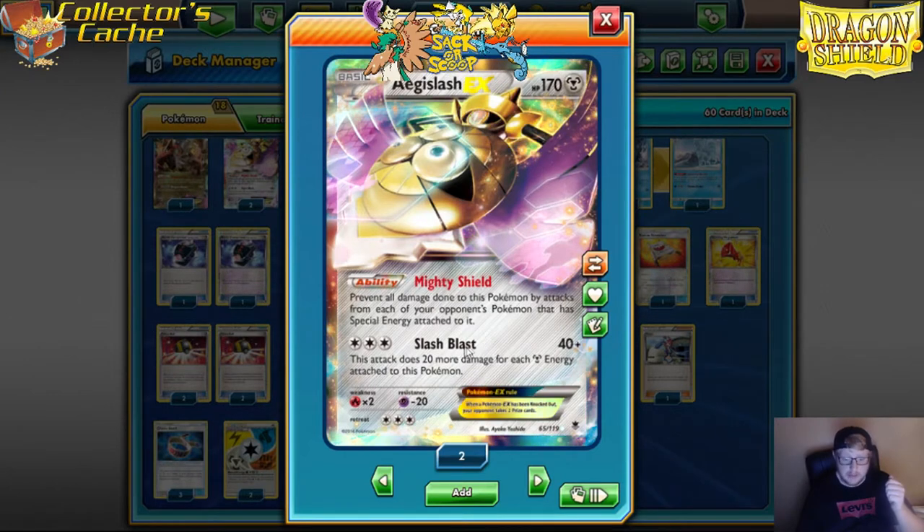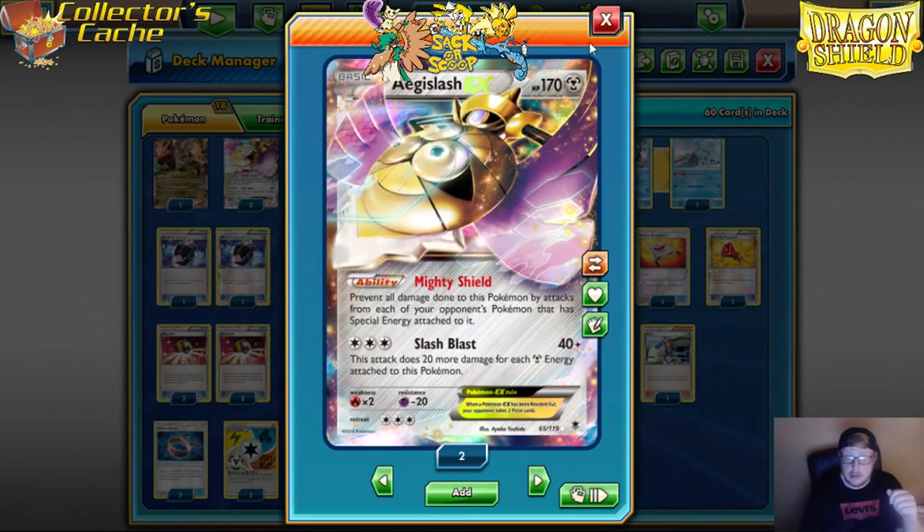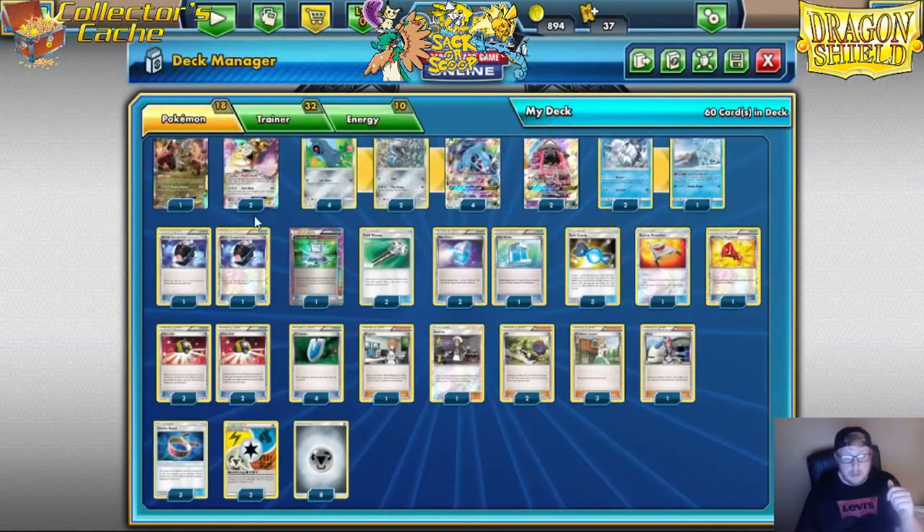You're able to set this up very quickly with Metagross. You're doing 140 minus 20 for each, so you're hitting for 100, or 130 with a Choice Band. And you can't be hit. We're playing two of those.